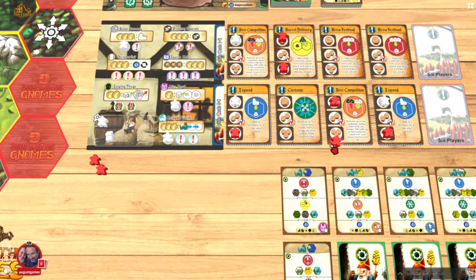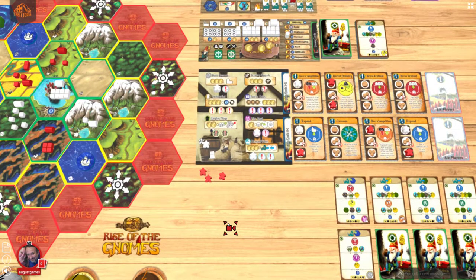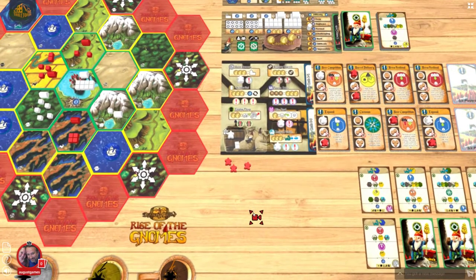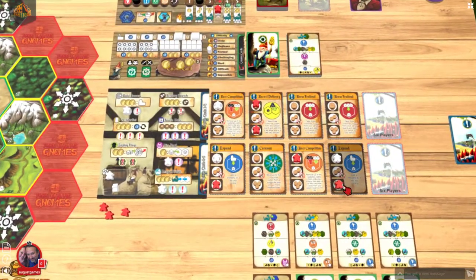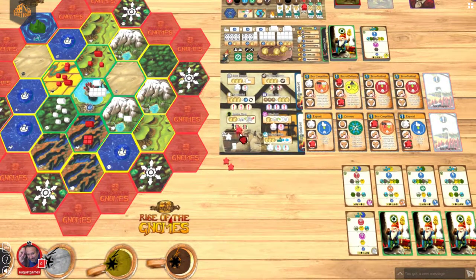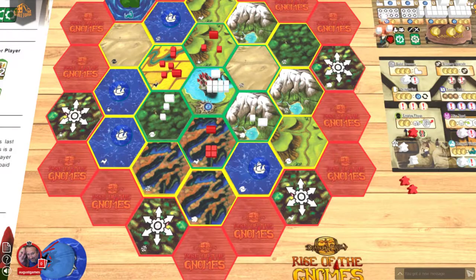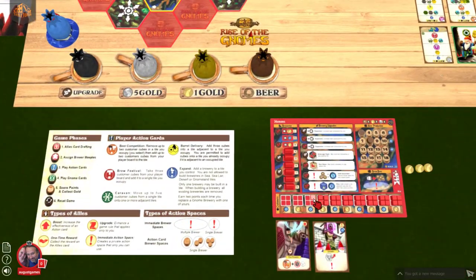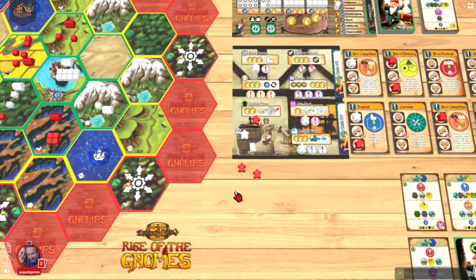I'm trying to decide here — I've got a lot of gold, but I've got to produce beer. I'm going to produce eight beer. Right now I'm spending ten beer total, so I'm going to have to produce beer twice. I'm going to employ thugs — remove up to three other cubes and add two of mine. Right now they're still ahead, but I'm going to be catching up very shortly.